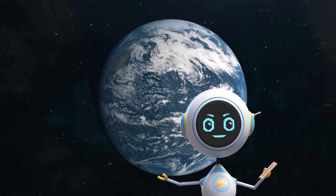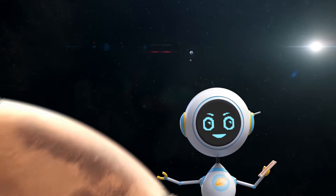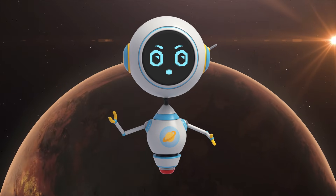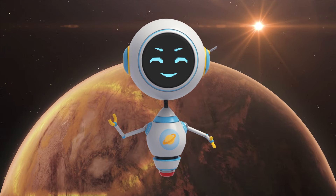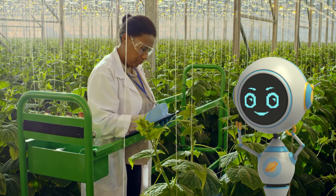On Earth, the average temperature is 57 degrees, but here on Mars, the average temperature is minus 81 degrees Fahrenheit. This is because Mars is 62 million miles further away from the warmth of the Sun. If humans were to farm on Mars, you would need to build greenhouses to keep the plants warm.